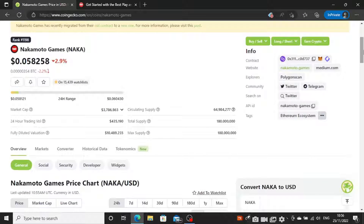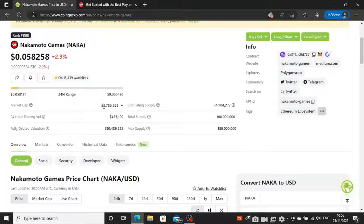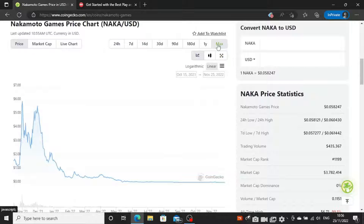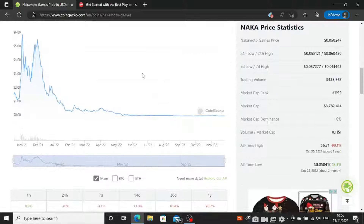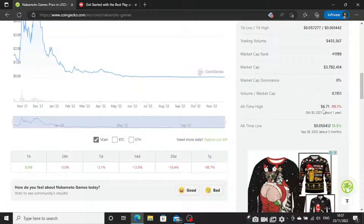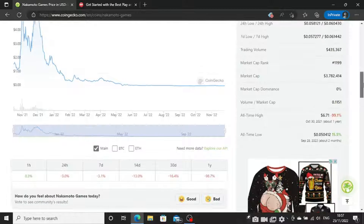The next crypto gaming coin is Nakamoto Games, ticker symbol NAKA. What I really like about NAKA is again it is a low market cap — 3.7 million, with a fully diluted of just over 10 million. It's down bad just like the rest of crypto. It launched near the end of the last bull run — around September or October — and ran all the way up to around $6.71.